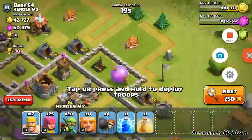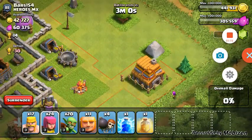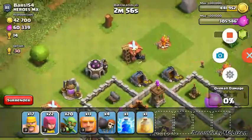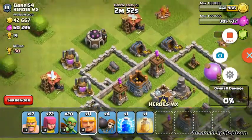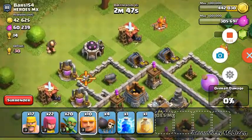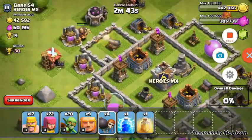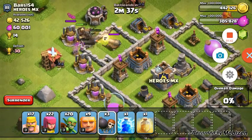I think he has some spring traps over there. This looks like a farming base, or he just lets his loot sit a lot. His wizard tower is under maintenance, so this would be a good one. I'll let that mortar take its first shot — and the mortar's not even in range. How great is that!